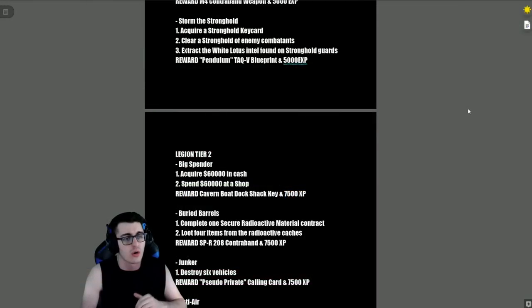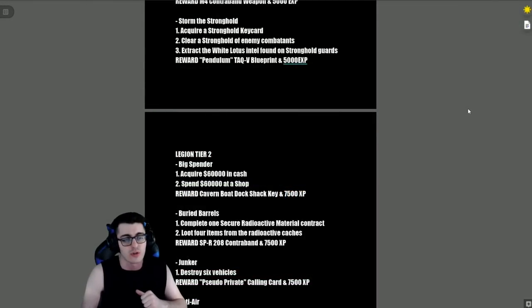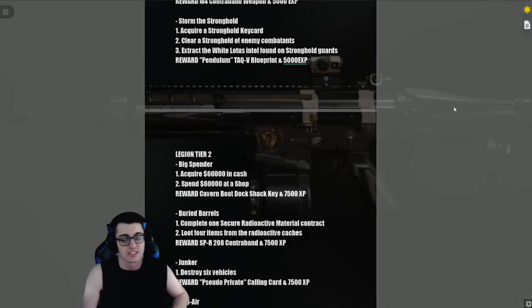'Storm the Stronghold' — acquire a key card, clear the stronghold of enemy combatants, and extract the White Lotus intel found on stronghold guards. The reward for that is the Pendulum Tech V blueprint with 5,000 XP.